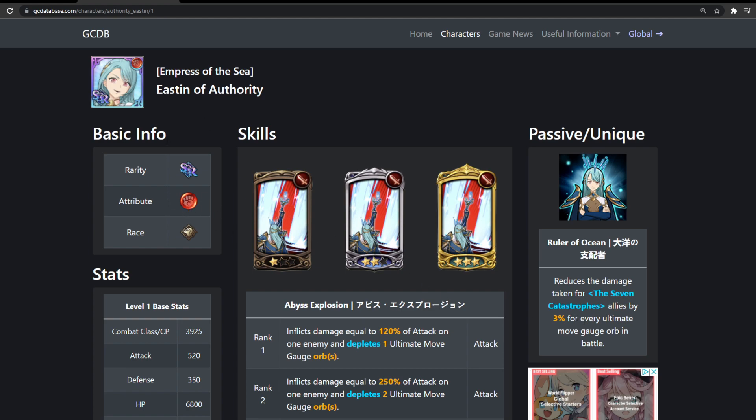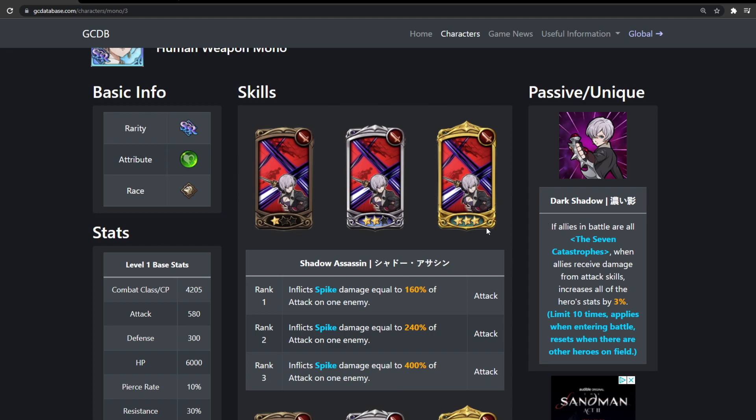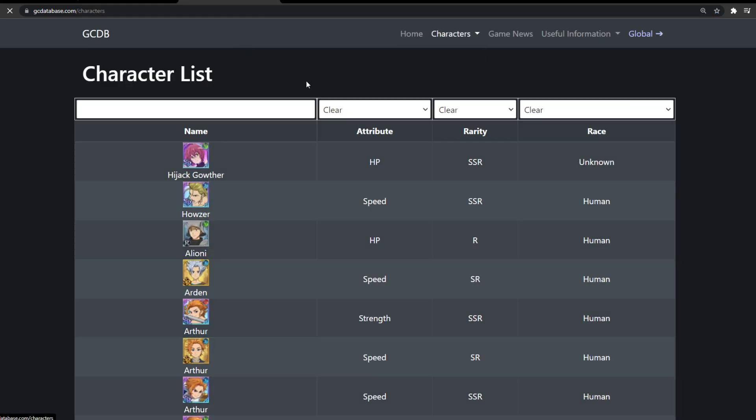Now moving on to Mono, who is actually a fun unit. She's not meta or anything — she's kind of like Asario, not as great. She can definitely do very well but she's not as consistent. She doesn't really have a passive like Sariel, whose passive increases all angels' basic stats by 20% which is really nice. Mono's passive is: if all allies in battle are Seven Catastrophes, when allies receive damage from attack skills, it increases all heroes' stats by 3%.